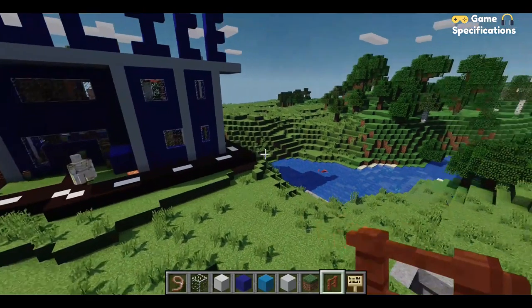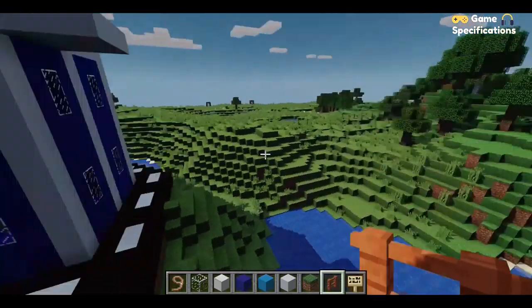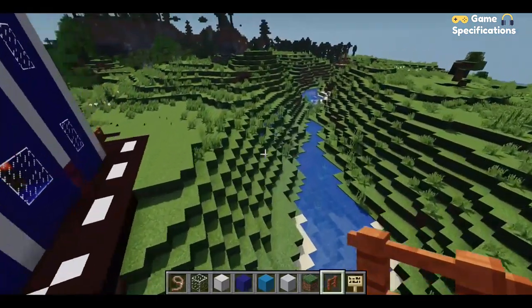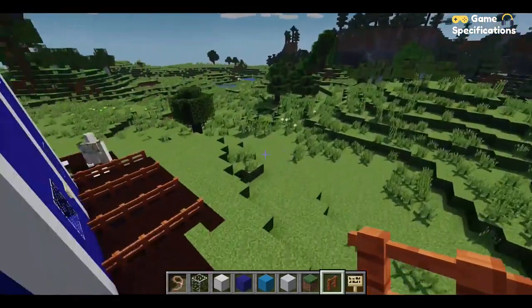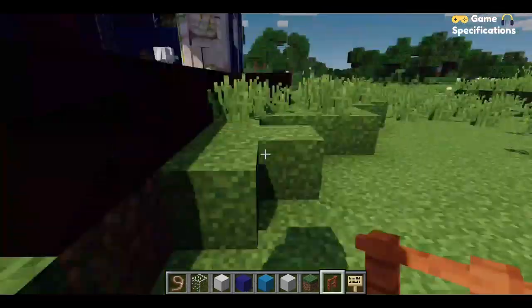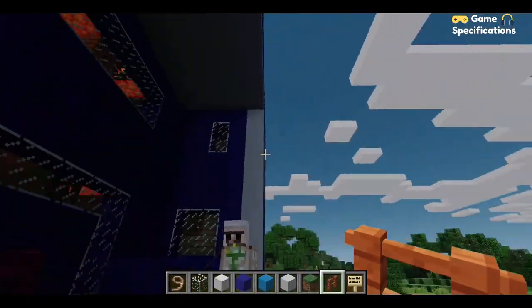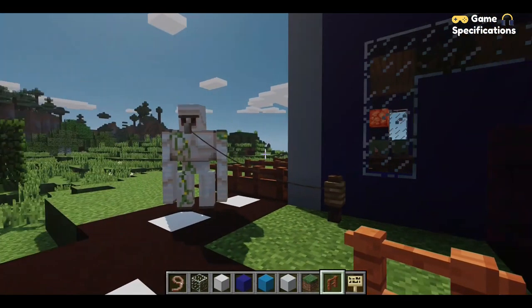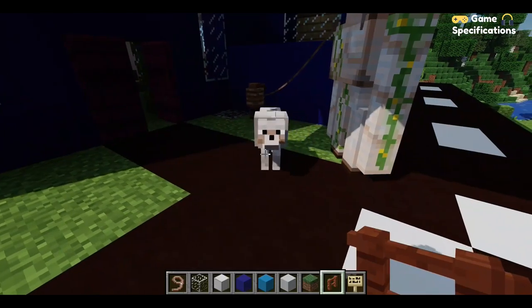I just made some very subtle changes to the police station and now it looks kind of cool. Let me give you a little tour of the police station we made in Minecraft. This is the entrance, and here we have two security guards — two iron golems — and they have their own respective dogs.